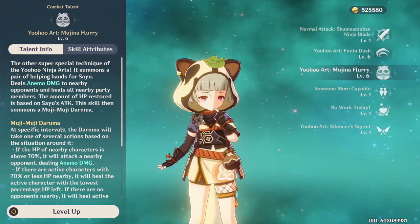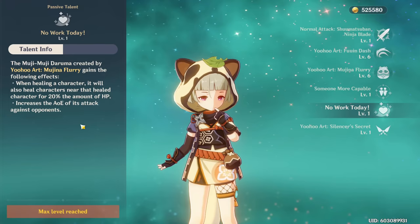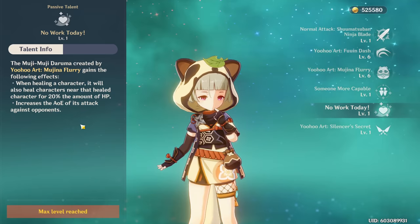For your second passive, which you get after ascending past level 60, it's another buff to that elemental burst - it gives your Daruma some AoE on its attacks and will heal nearby characters in your party. What that means is it'll heal your active party member, but it'll also heal your other party members for 20% of whatever it healed the on-field character.